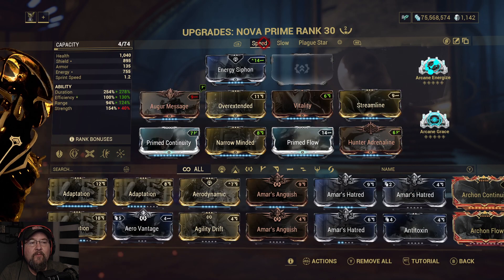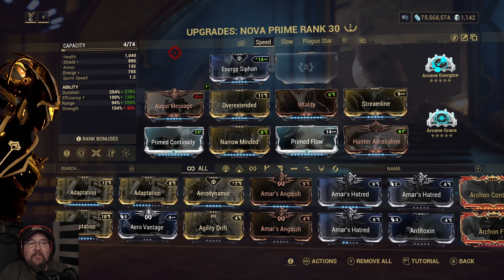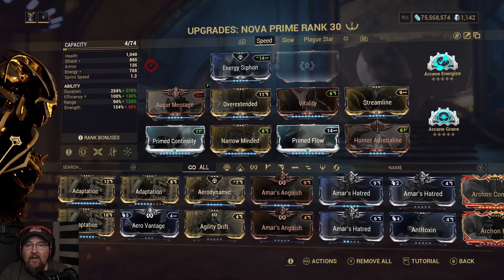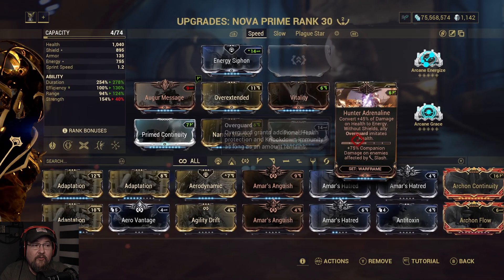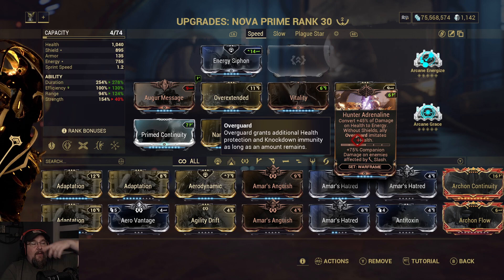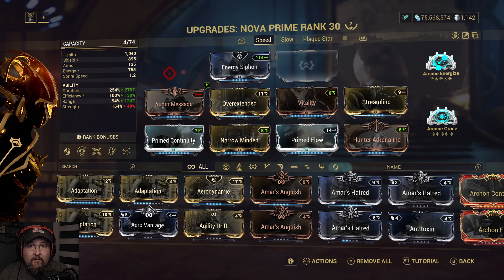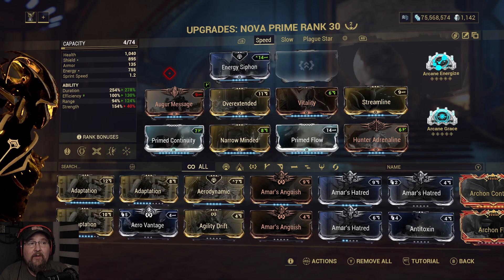The speed build is the much more detrimental, scary build because enemies come running at you at the speed of Jesus Christ. I still have Condemn on here — it's fine. Hunter Adrenaline is on here because you can convert 45% of damage on your health to energy. Especially with Speed Nova, you end up casting more often than you would with Slow Nova.